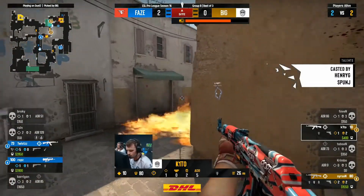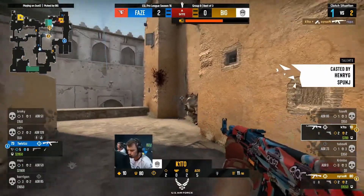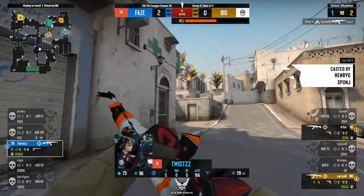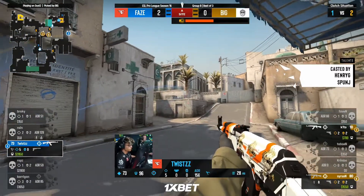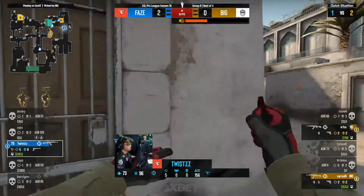They will split the attack here towards long. Twist will be sent in, and this flashbang actually catches Rops completely. Not the cleanest kill, but it will absolutely do. Keto down to 10 HP, so he did very well to get a frag there. Time is of the essence with about 15 seconds remaining.